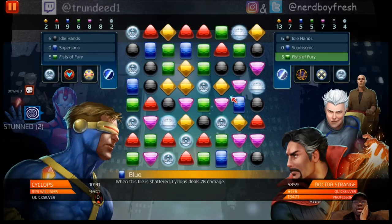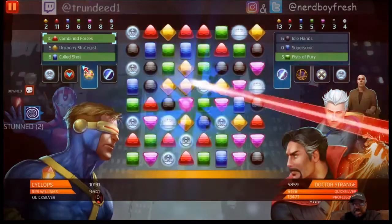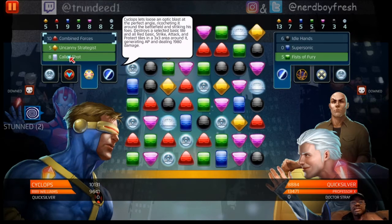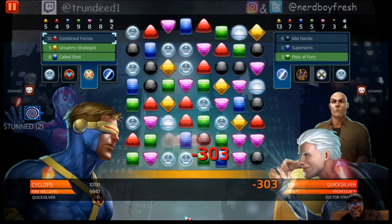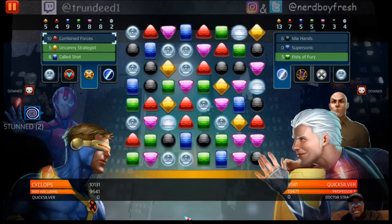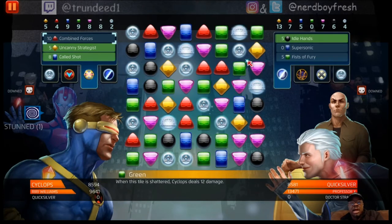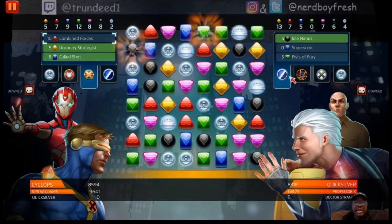I'm going to play combined right there and go ahead and get Doctor Strange out of the way because everything else is moving really quickly. I could probably run Called Shot here but I really don't want to. What I'm going to do is shift the board as soon as I get Ruby Williams back on, slide the board around a little bit, and then get Quicksilver out of the way pretty quickly once I do.